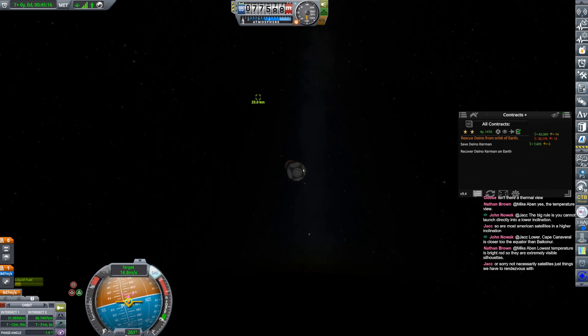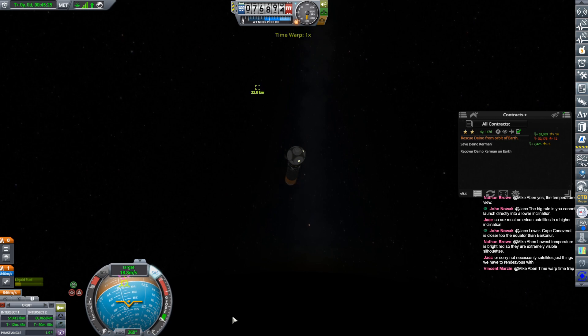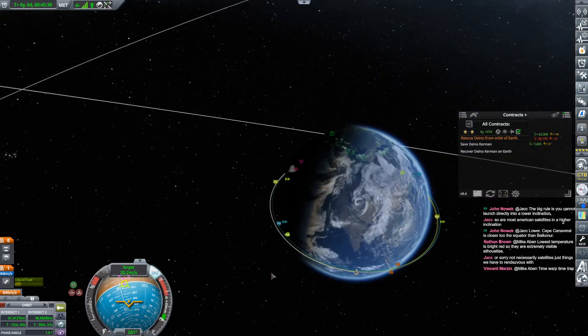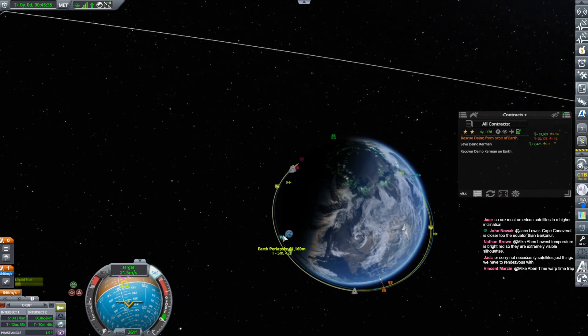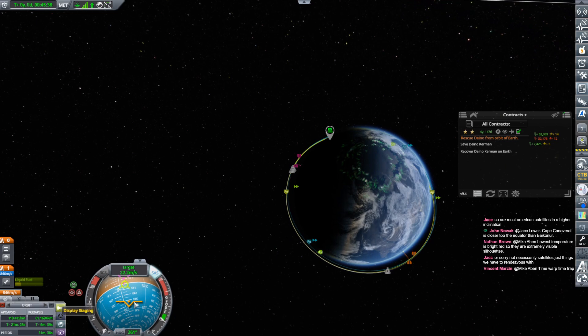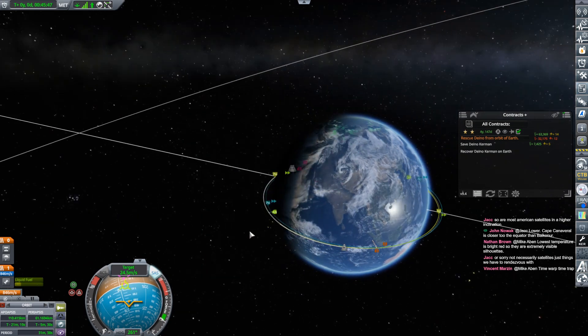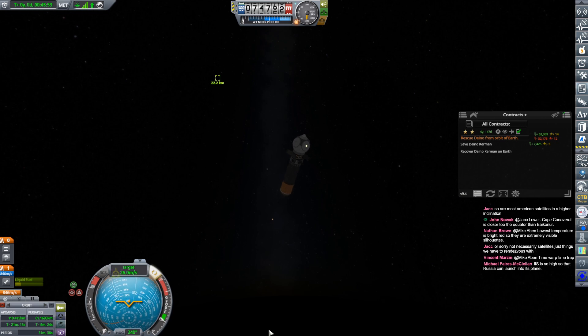Because we're approaching at a reasonable clip. Does this make it better? No, it makes it worse. Maybe I'll do this with a node. There's our intercept way over here. So sorry about that — what's our periapsis? Our periapsis is in the atmosphere. Oh my gosh, I really botched this. Our periapsis is 61 kilometers. So what I'm considering...